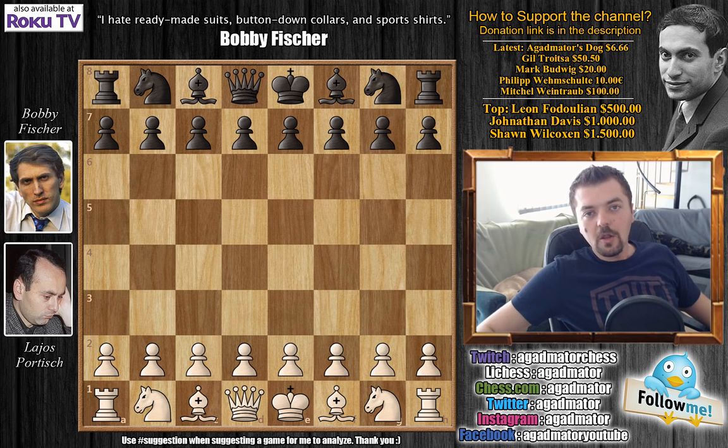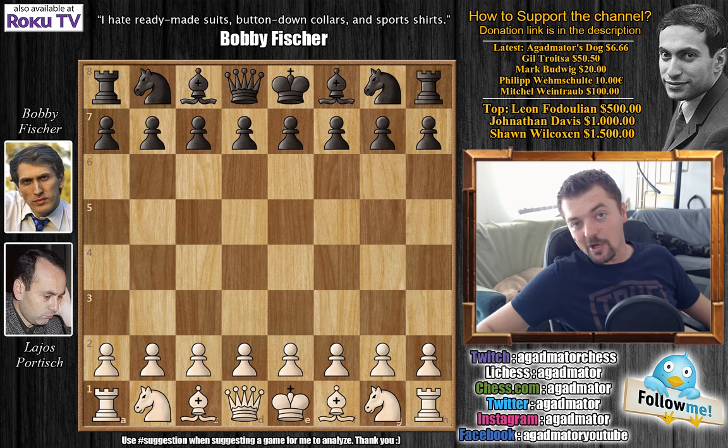Welcome back to the 1970 Palma de Mallorca Interzonal Tournament. It's round 10. Bobby Fischer with the black pieces faces the Hungarian Botvinnik, Lajos Portisch, as they called him, due to his exclusive positional style. After five consecutive wins, Bobby Fischer got two draws and then finally in round 9 he suffers his first loss at the hands of the Danish Grandmaster, Bent Larsen.